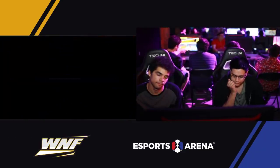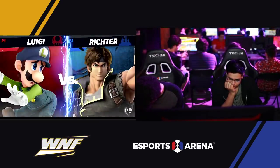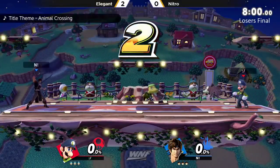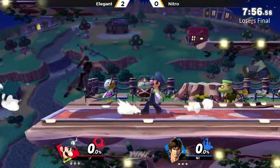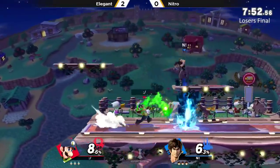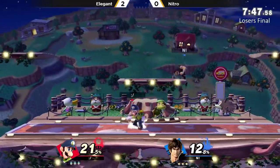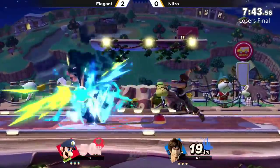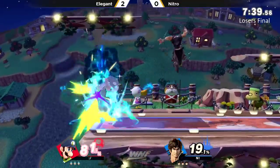And now game number three is going to get started. No changes here. It all comes down to: can Elegant bring this all the way full circle? He lost 3-1 to Nitro in winners, and he's already won more games in this losers set. Can he take the set without giving Nitro a game? Elegant has been showing that he can adjust on the fly, using Nitro's own counterpick against him to help him recover. But Nitro is saying nay with his Town and City counterpick, continuously bombarding Elegant as he's trying to recover.